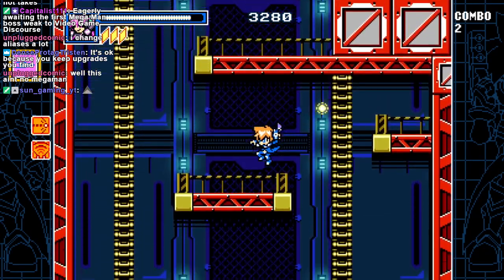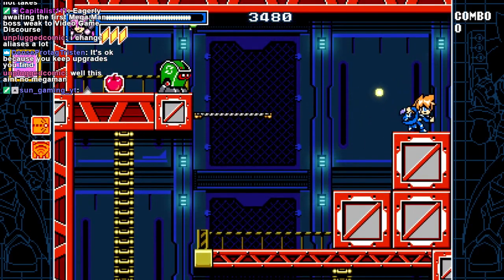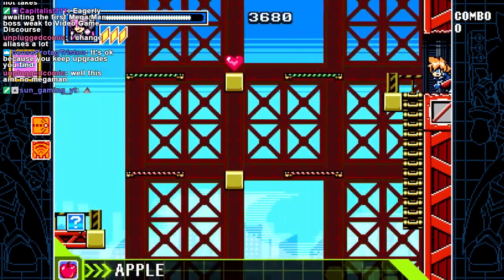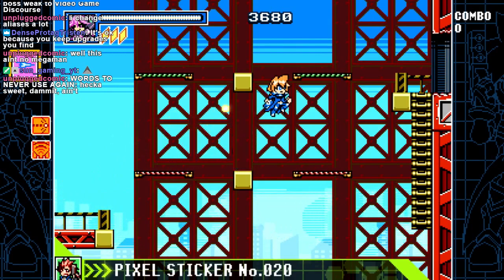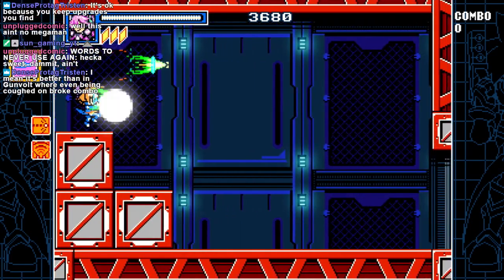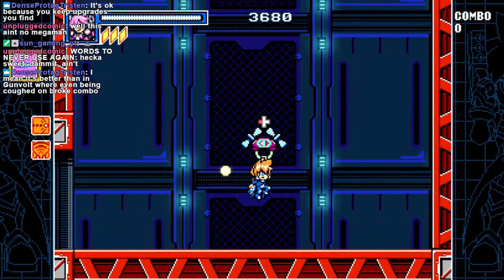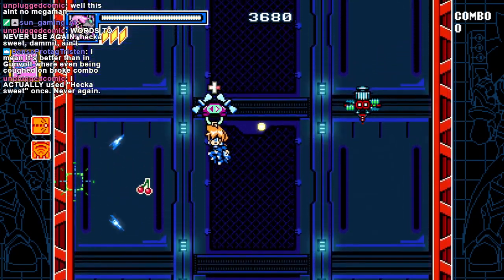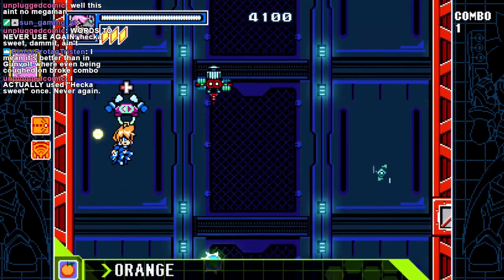Any time you kill an enemy not really close like that, you break your combo. My Mega Man instinct is to destroy things before they get close, because they get dangerous when they're close. It's not like super important — I don't think score really matters for anything other than maybe some achievements. There are a couple that require a certain burst score, but that's about it.